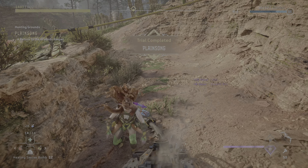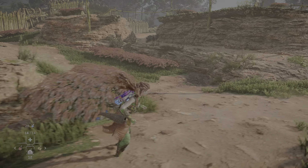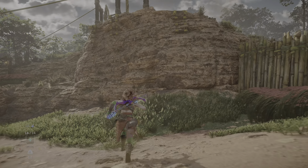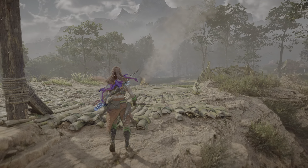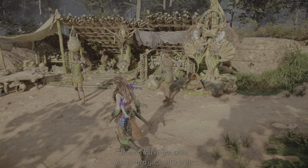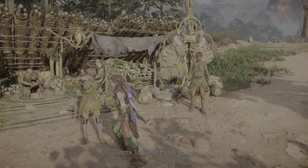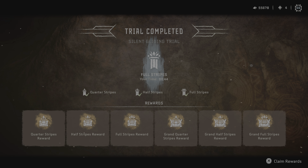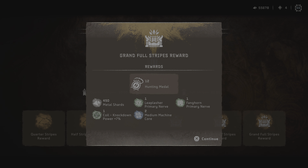That counted! It went much easier now than before. Good! I think we did it. I was afraid that would be harder, but it was. You've got skills — you earned yourself a prize. Trial completed! Full stripes and grand full stripes. Yay! Grand half stripe and grand full stripes.